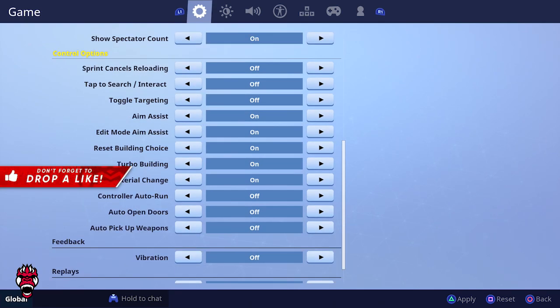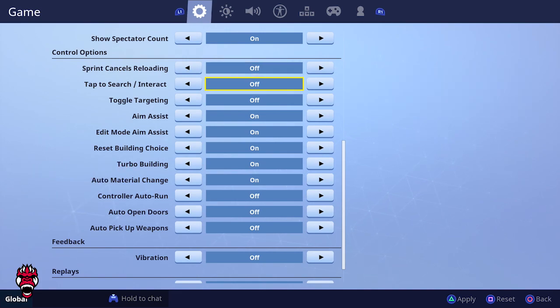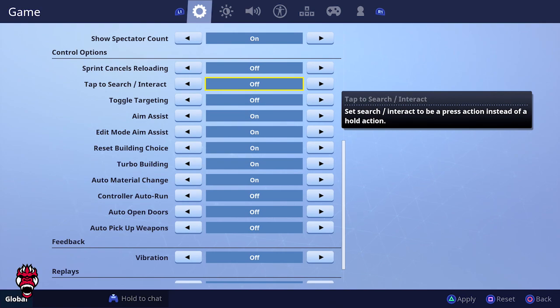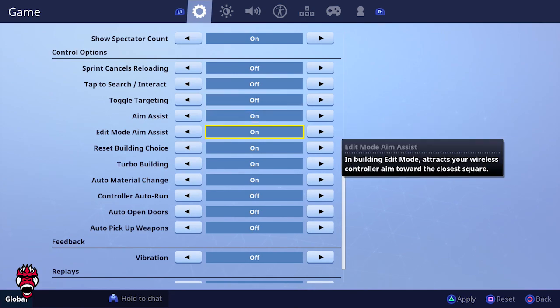Moving into controller options — sprint cancels reload is off, I want to keep reloading. Tap to search is off — I like to hold the button when searching a chest rather than just tapping it. Toggle targeting is off. Aim assist is on. Edit mode aim assist is on — it says it attracts your controller aim toward the closest square in building edit mode, so I just kept that on.